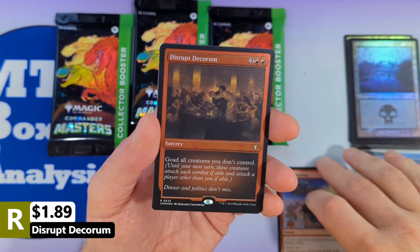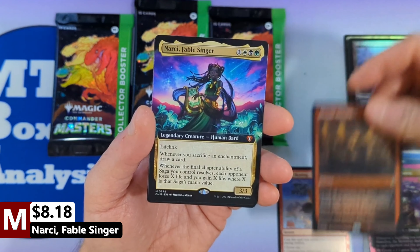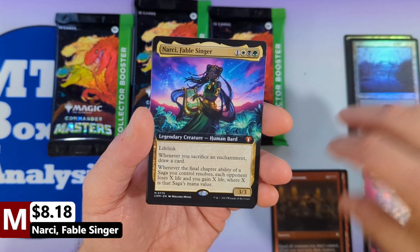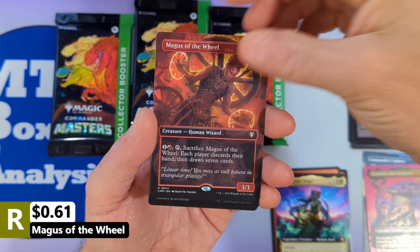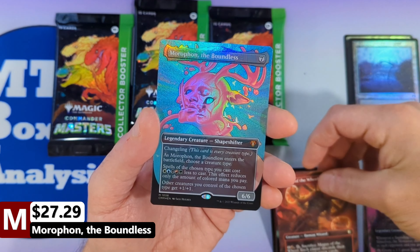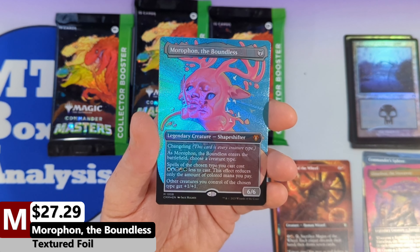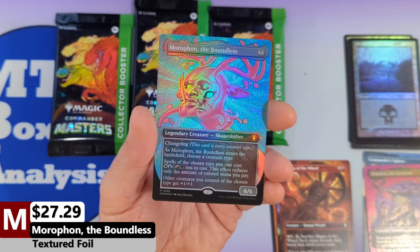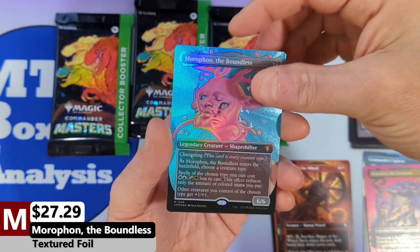Then we're going to see a Disrupt Decorum coming in as our Etched Foil, followed by Narcy Fablesinger — a second Mythic. Then we're going to see Magus of the Wheel, then we've got Morphonda Boundless. This is a Textured Foil — that is two Textured Foils in this same case. Pack number one.